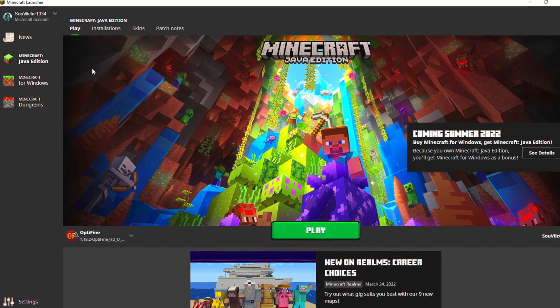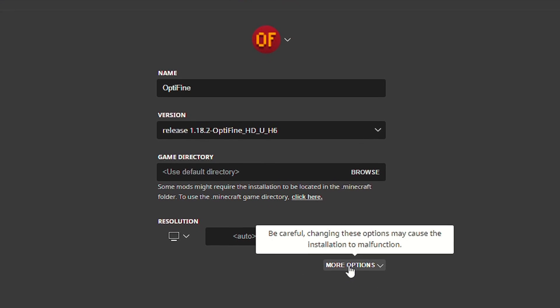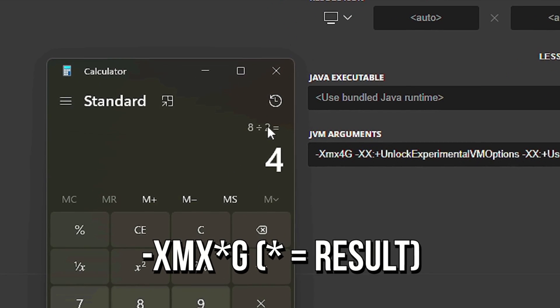So, open your Minecraft launcher. After that, click on Installations, and then select your Optifine profile. Now click on More Options. After that, in the option XMX, write the amount of RAM you calculated a few seconds ago. And lastly, click on Save.